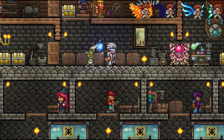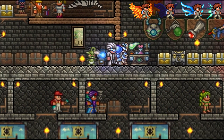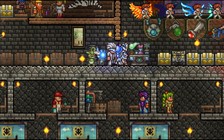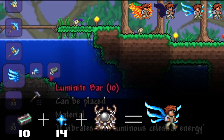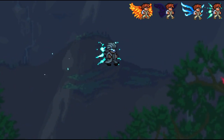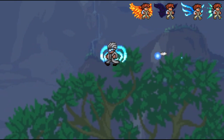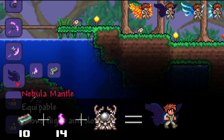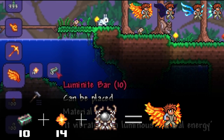To craft the wings, you will need 10 luminite bars per set of wings and 14 of that type of fragment for the wings you want to create, and you craft the wings at the ancient manipulator. The vortex fragments give you the vortex booster, and the stardust fragments give you the stardust wings — both have the ability to glide horizontally like the hoverboard by holding down space and the down button. With the nebula fragments you get the nebula mantle, and with the solar fragments you can create the best wings in the game.